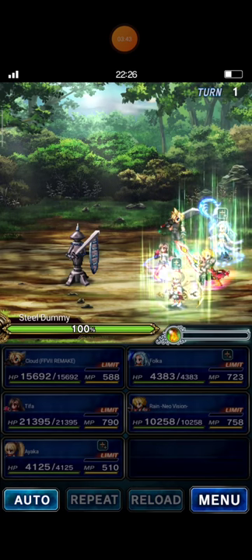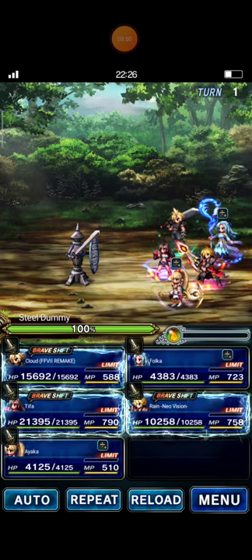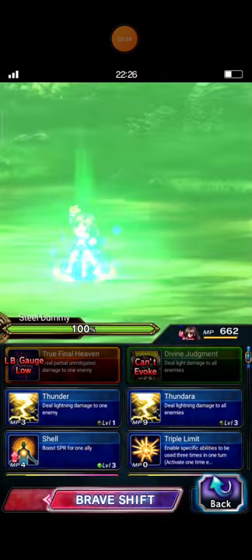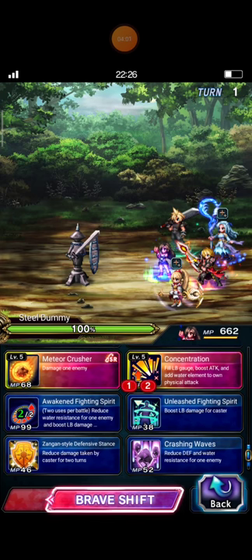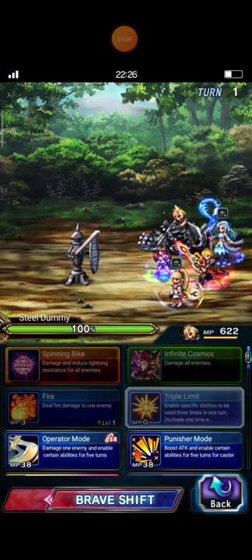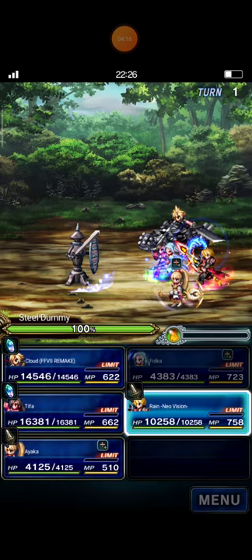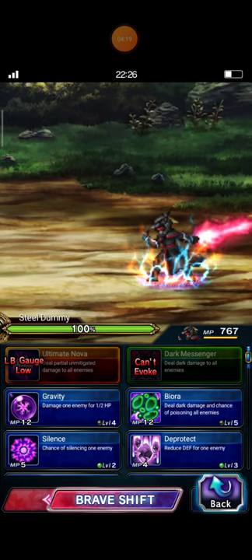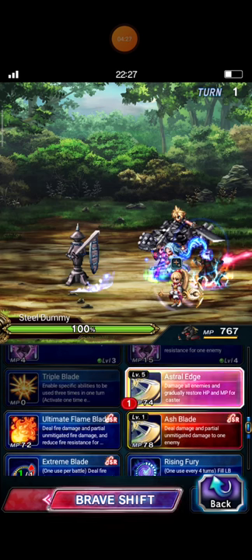Here we go. I hope I can clear this event in two turns, because previously I cleared this event on the third turn. Tifa turns into Brave Shift, casts Concentration two times, and then Awaken Fighting Spirit. Cloud Envy casts Triple Spinning Slash. Ren Neo Vision casts Triple Asteroid.